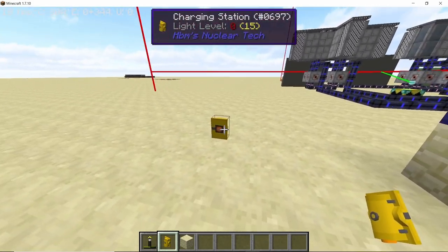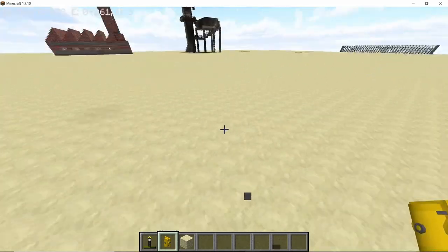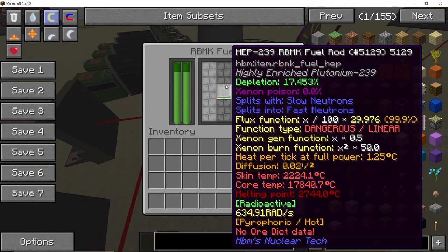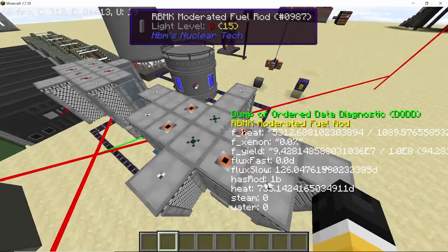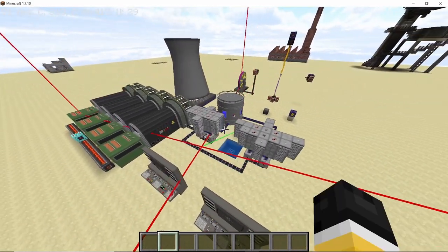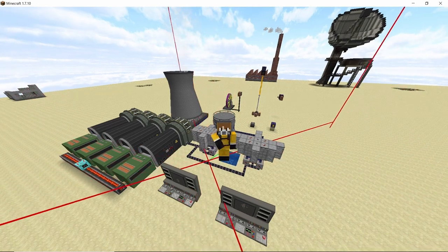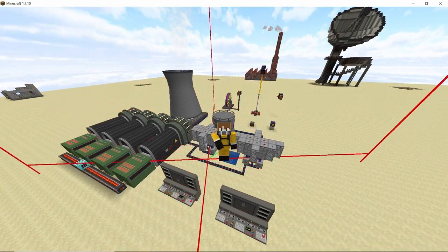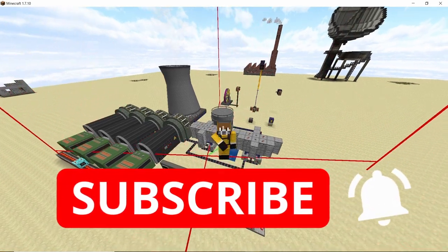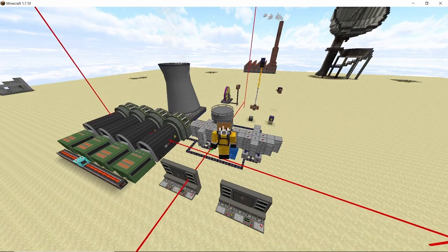The charging station can be placed on the side of a block, and behind it you can attach any power source. Throughout this entire recording a depleting reactor was running — the depletion level has reached 70 percent and the reactor has not exploded. So just keep your reactors in a loaded chunk and they will stop exploding. I hope you guys liked this video and found it helpful. If you did, smash that like button and subscribe to the channel for more content like this. Peace out.